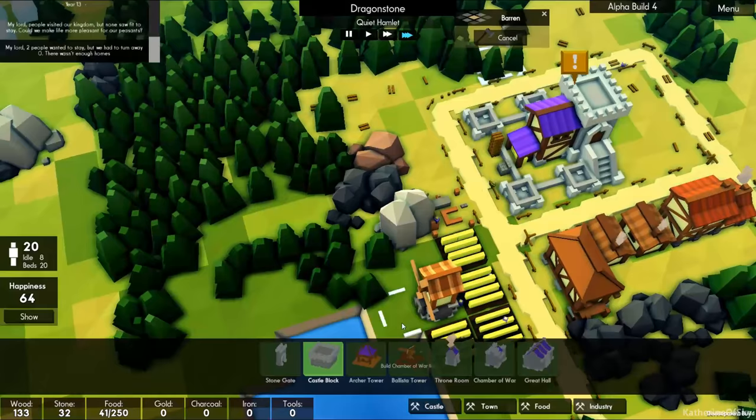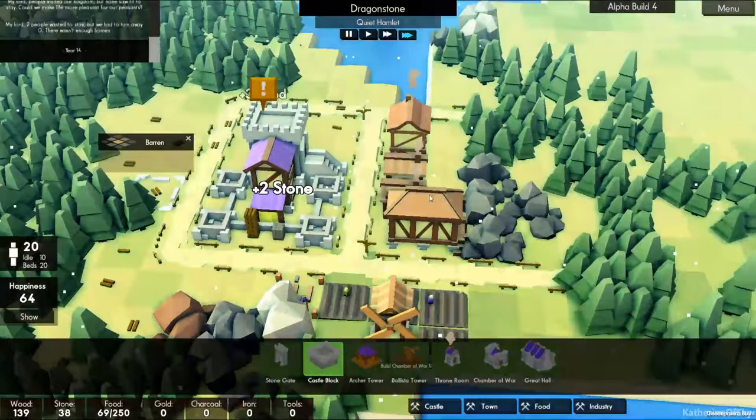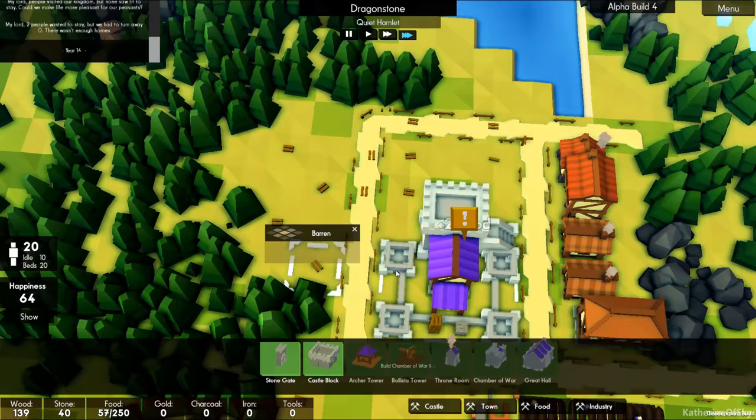We don't have enough stone for that yet, but almost. The Chamber of War costs all kinds of stuff — we do need the Chamber of War and we do need the throne room. So I want to build some of those larger houses; that's mainly what I'm concerned about at the moment. Wow, we have idle people — this is great. Let's build some more industry.